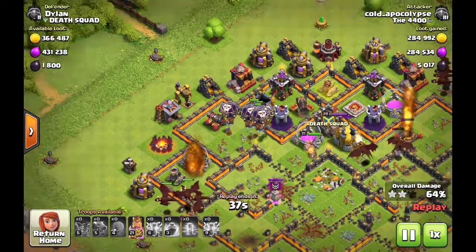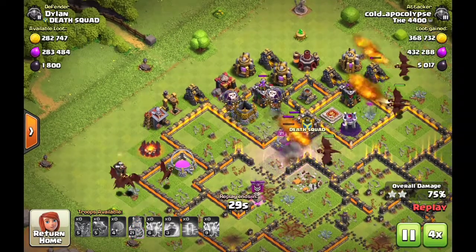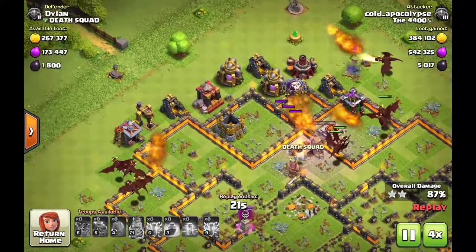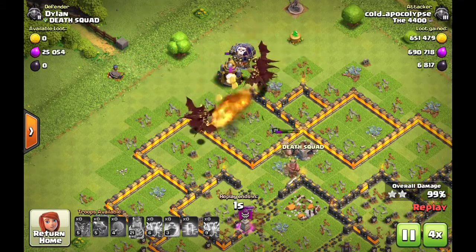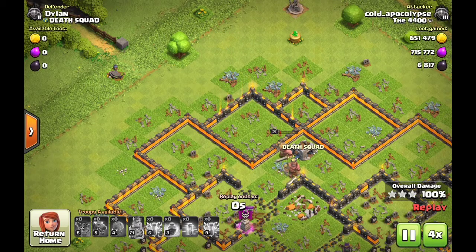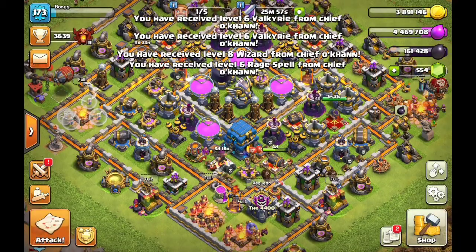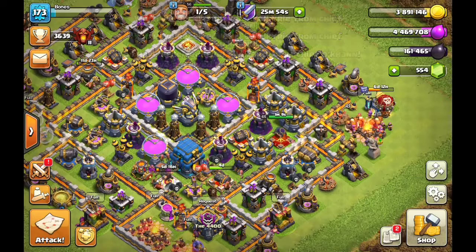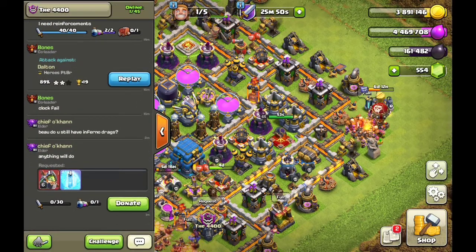This is going to run through very quickly and easily. Max balloons in the CC with a haste spell dropped right there to help those balloons push through and cause a lot more damage. Let's speed that one up. There it is — your triple. He's going to get a great amount of loot: 650k gold, 715k elixir, and 6,817 dark elixir. Great loot there, even as expensive as the drags are to make. If you can grab that much loot, it's really fine to go ahead and use those.